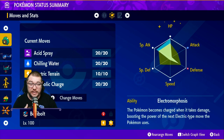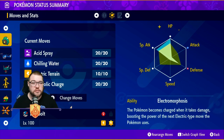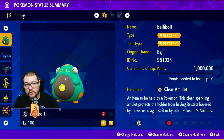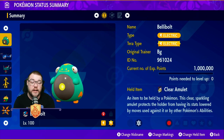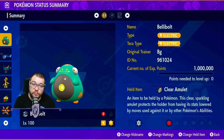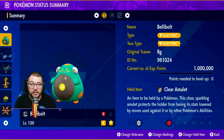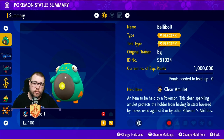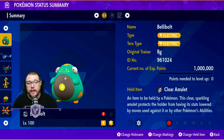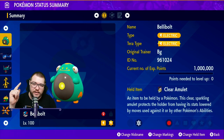Those are my top six special attackers. Let me know what you would change on this list — I love having Appletun on here, and Bellibolt is top tier; you cannot go wrong picking him in any raid circumstance. Let me know in the comments which one you would change and which one you're thinking about building, and I'll catch you guys in the next one.